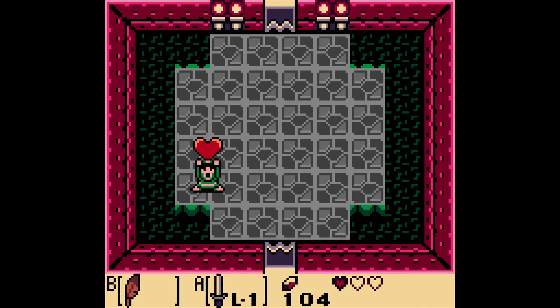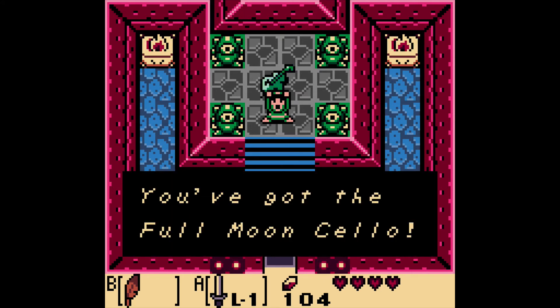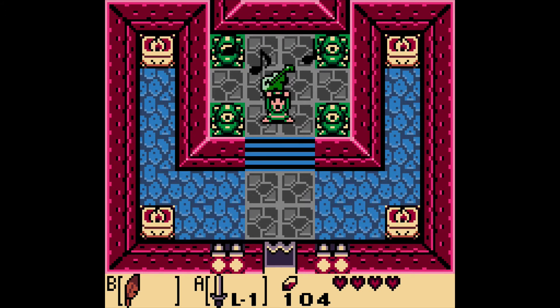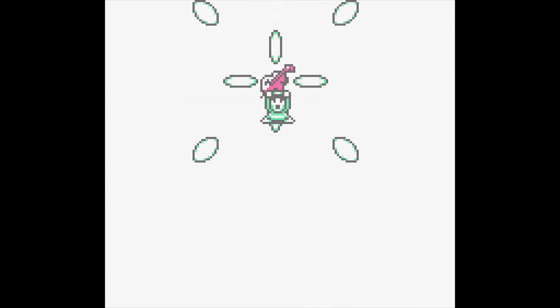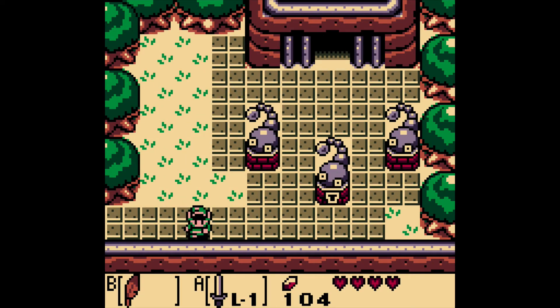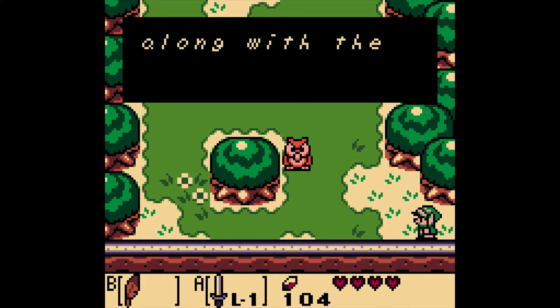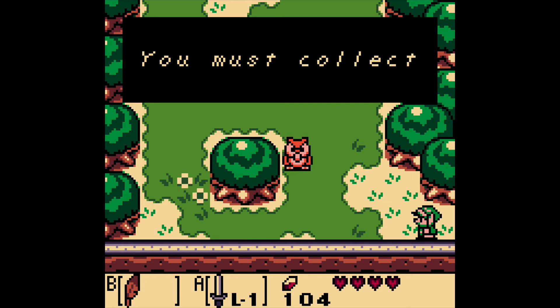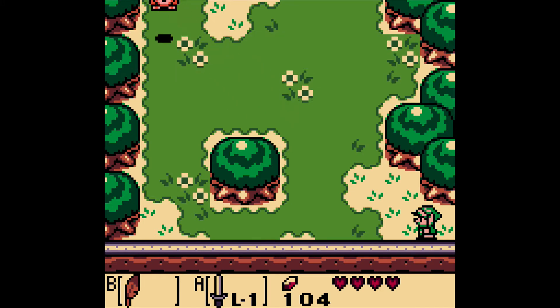Boom! After defeating him, we get a heart container. And in the magic room — ooh! Looks like there's a violin or something — the Full Moon Cello. The Swamp — a path opens in the blooms. Interesting. Now we're warped to the outside of the dungeon. Terrific! The Owl! Goponga Swamp up north. Terrific, all right.